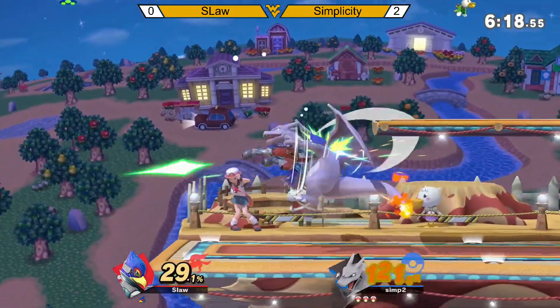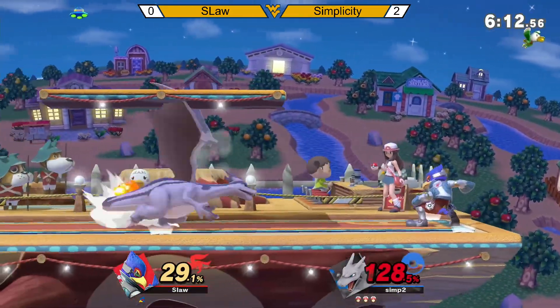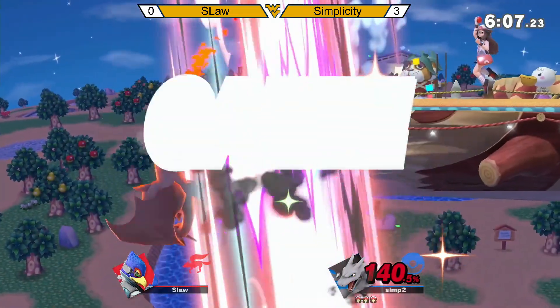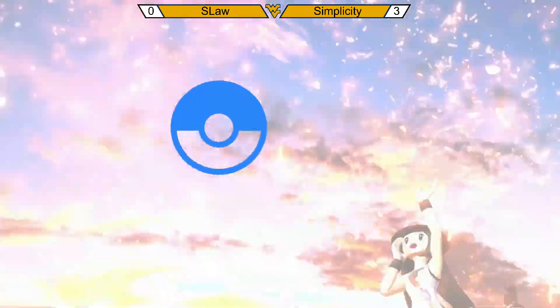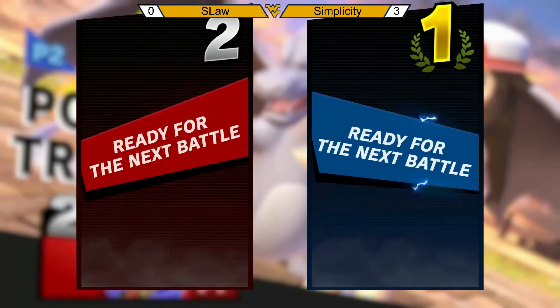Probably gonna stay as Charizard that way he can switch back to Squirtle — smart move. Going for the F-smash, to the fire. Oh no! That is gonna be game three. Very quick game — the quickest game of that set.